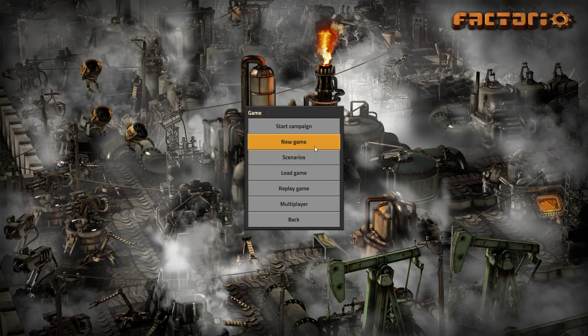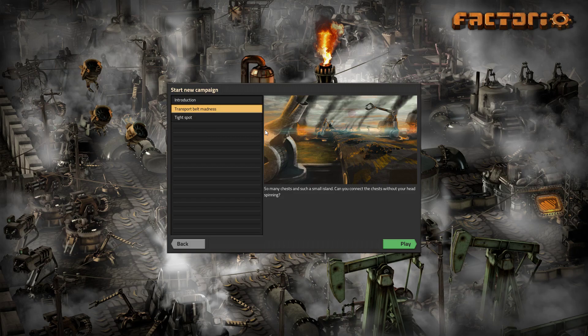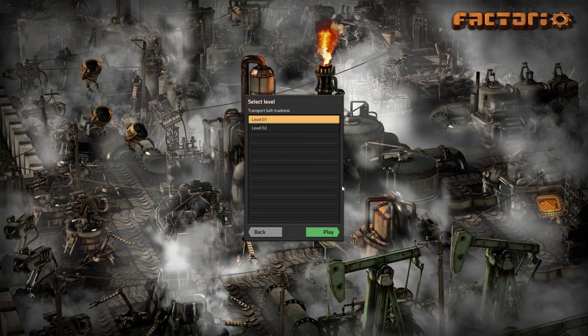Welcome back guys to the second part of my campaign series where we're going to go through all the campaigns. We just did the introduction, now let's go for Transport Build Madness. So many chests on such a small island - can you connect the chests without your head spinning? Let's give level 1 a try and see if we can get this done.